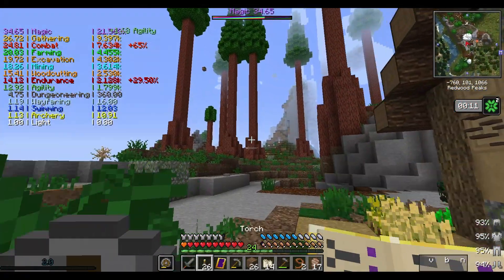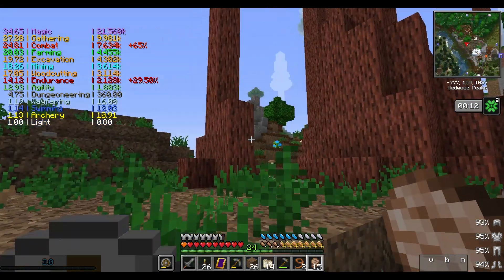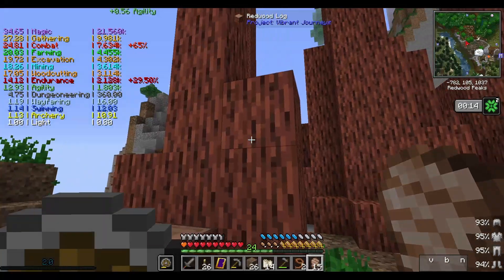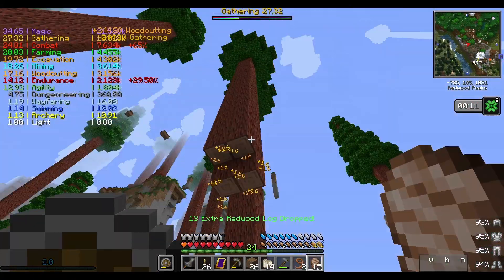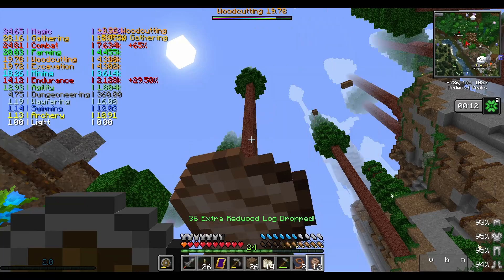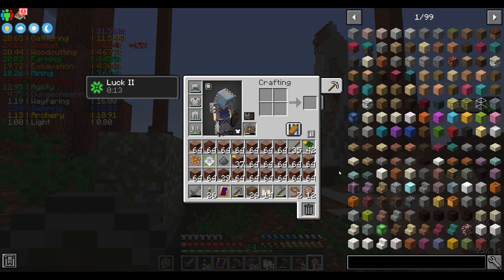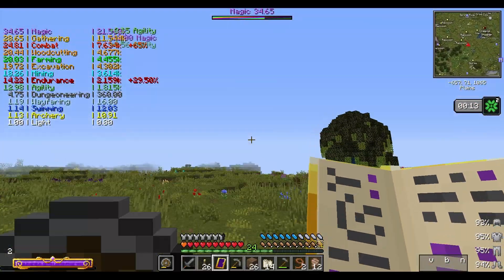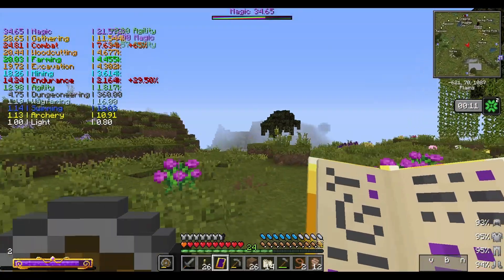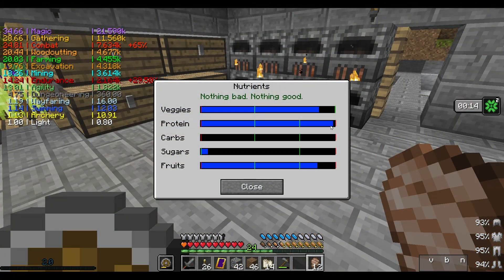I'm gonna come up here and get some more wood and make some more charcoal. Get overstuffed on protein. Is that a beehive way up there? Like suddenly woodcutting. That's a lot of wood. Got my expiration spell now.